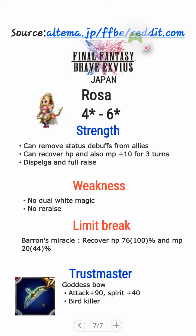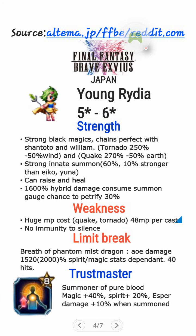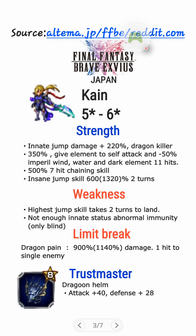Alright, so should you pull or not for this banner? It depends. If you want a really good magician like Young Rydia, who can chain well with William and Shantoto — especially in the 12th legendary weapon battles where you cannot bring duplicate units — this girl is the bomb. Also, if you want to invest in a future amazing finisher and jump damager with Kain, which will be fixed later on soon enough, you would want to pull for him because he will be insane — 640% damage per turn without Imperil. So in the third turn, once he lands and you chain, the boss will die.